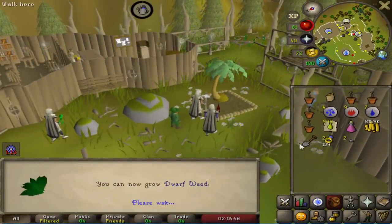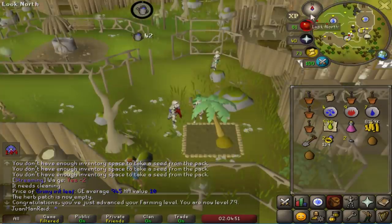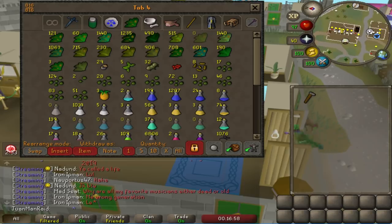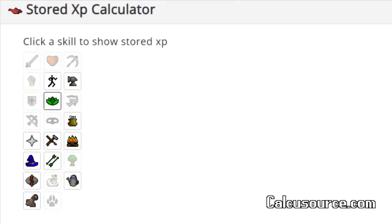I'm already 79 Farming — dwarf weed, that's so nice, though I'm pretty good on dwarf weed because of Zeah. One of my boys showed me a really interesting website called CalciSource.com. It can calculate how much XP you have stored in your bank — it's that simple.